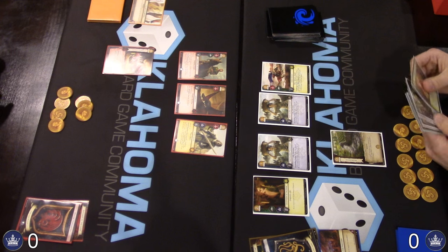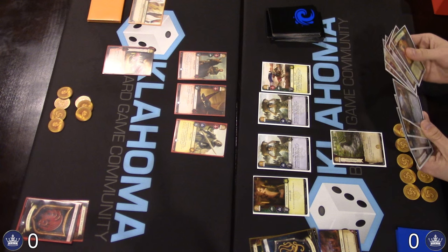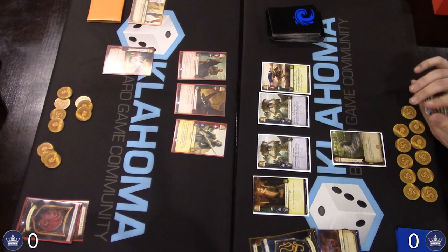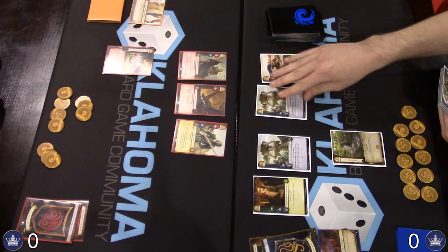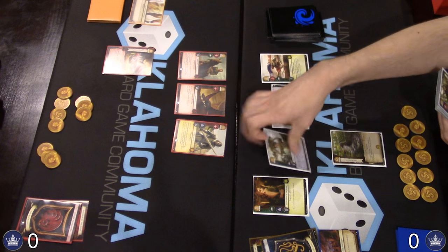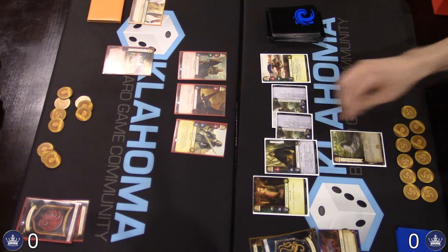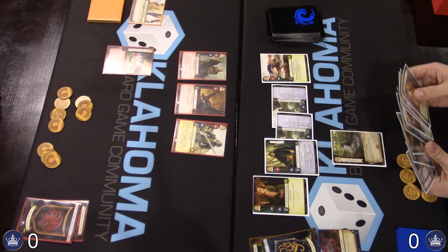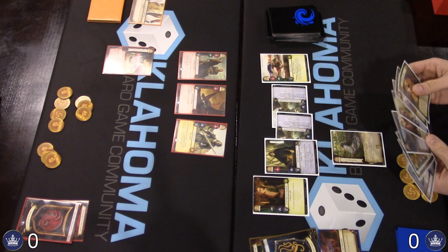We have a Calling the Banners opening up on the Targ player's side, and a Trading with the Pentoshi opener on the Greyjoy player. Starting out, two reducers kneel down for Baelin to come out at four gold.